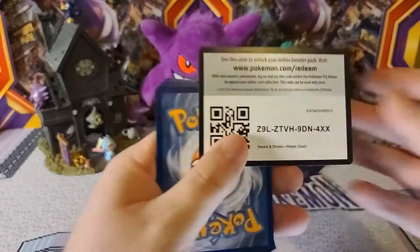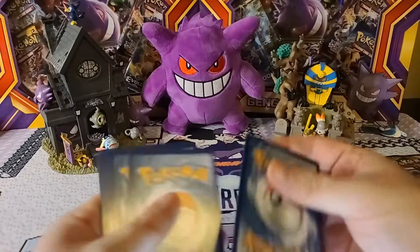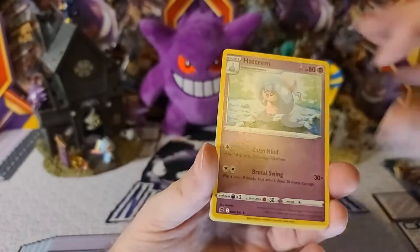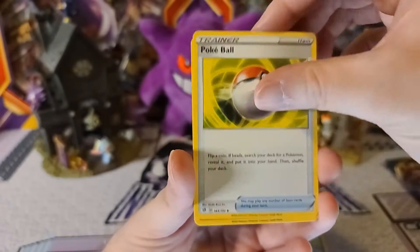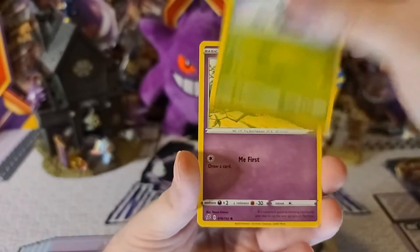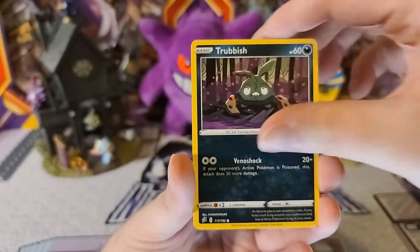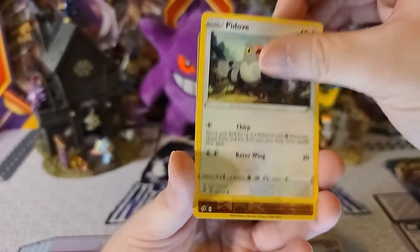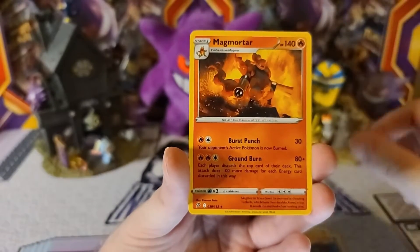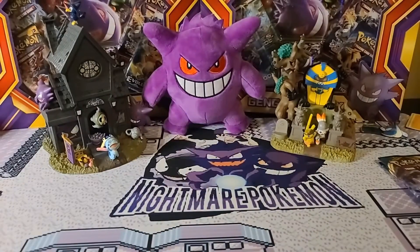So we're going to go ahead and open up the Rebel Clash. There's that code card. Let's see what we can get here — Electric Energy, Hatrim, Pokeball, Lampet, Squovit, Snover, Natu, Trubbish, P-Dove. Karkul is the Reverse and Meg Mortar is the Rare. So we are not off to a good start so far with this box.